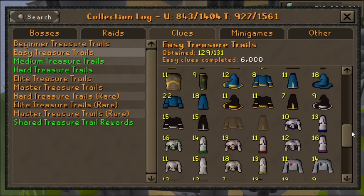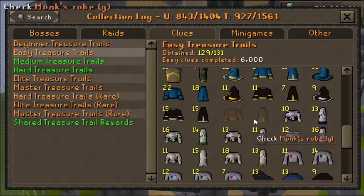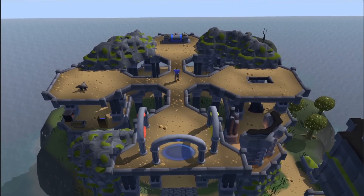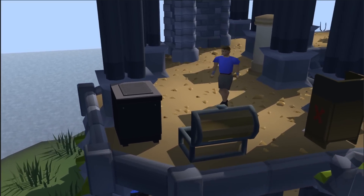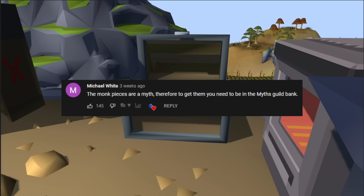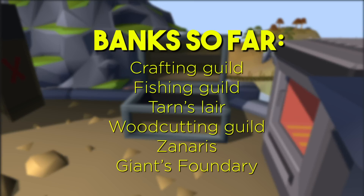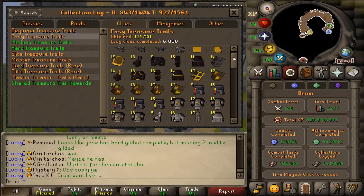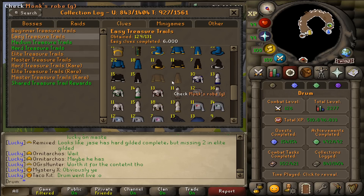I'm trying to complete the easy clue collection log, and after opening 6,000 easy clues I'm still missing the rarest items — both monk gold trim pieces. So I'm searching for RuneScape's luckiest bank to help me get these items. Comment down below which bank I should go to next; the comment with the most votes will be the bank I go to next. The only rule is I can't go to a bank I've been to before. The clue collection log for easies is the same — still missing the monk pieces.